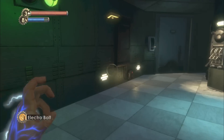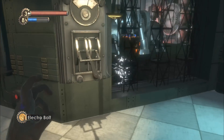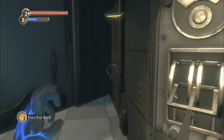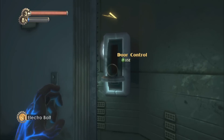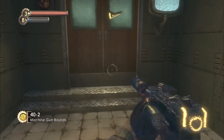It looks like we need to use Electro Bolt every time. You're going to open for me, or... I see, so while this thing is running, it locks these doors. Well, how long are you going to go? Can we just use it? I'm not going to bother with that, because I didn't really see anything in there other than some buck rounds.